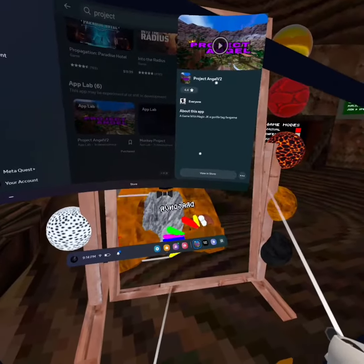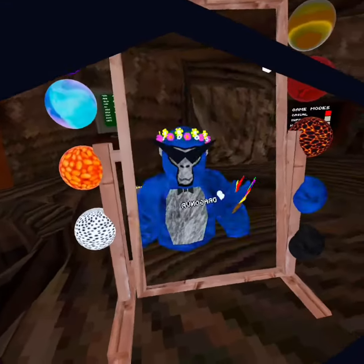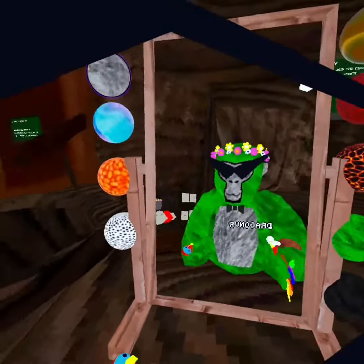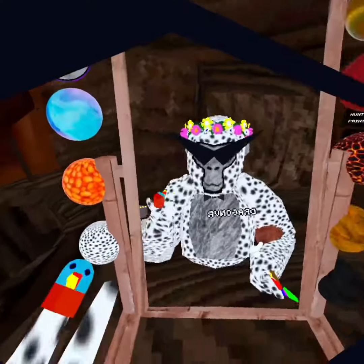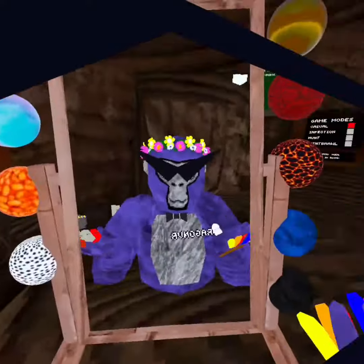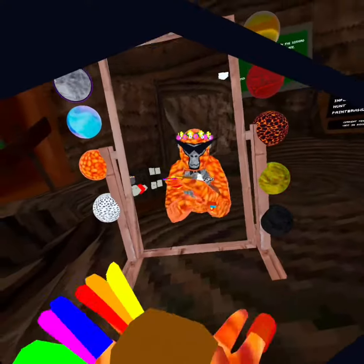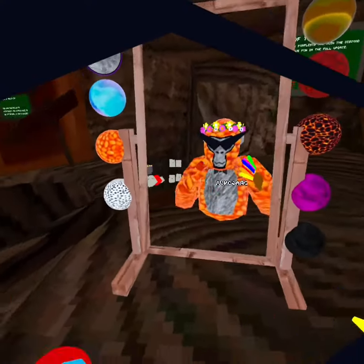This game is crazy. All you need to do is follow this tutorial and yeah, you will be getting mods. So once you pause this, all you're going to need to do is just go to your store. You're going to want to search up "project" — nothing after that, just "project." And once you scroll down, you'll see Project Angel V2. You're going to want to download this game. And yeah, that's it, that's all you need to do.